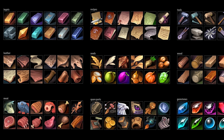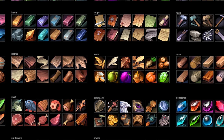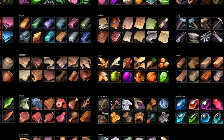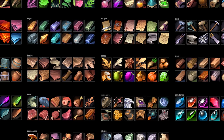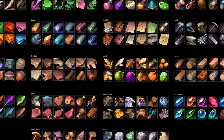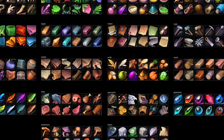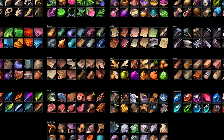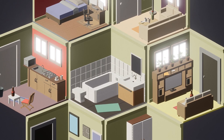The next one is craft resource icons — a set of 216 hand-drawn craft resource icons in 256 by 256 PNG format, for use in any sort of game, primarily an RPG style game, with lots of meats, feathers, chests, and a whole host of other items included.